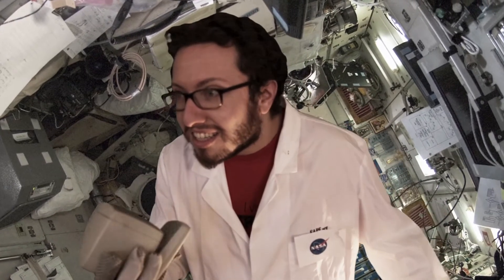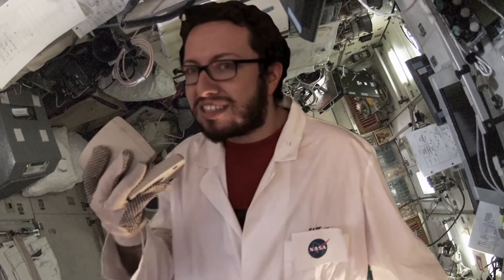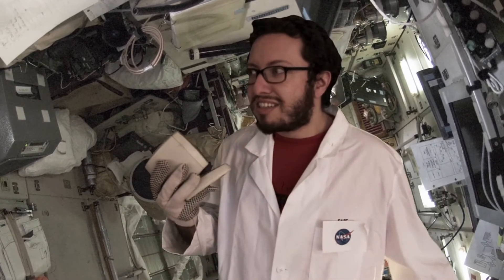We will probably lose communication after you leave this module, so you'll have to remember what I tell you. First, strap on a spacesuit, use the thruster pack, and orbit to the Indian space station. It is about 200 miles away. Use the thruster pack.